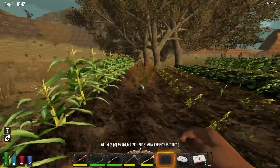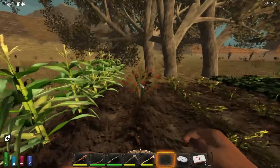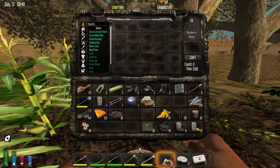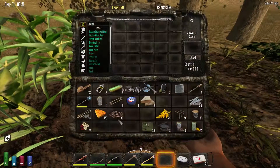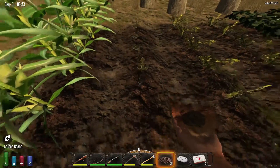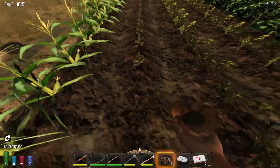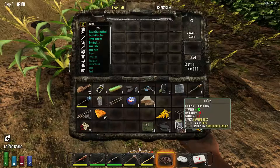My health just went up, that's pretty cool. I got a couple blueberries, we can break those down. I really don't need coffee either. I'll probably actually start not using grain alcohol except I think you can drink grain alcohol when you're thirsty, so it's automatically using hydration.